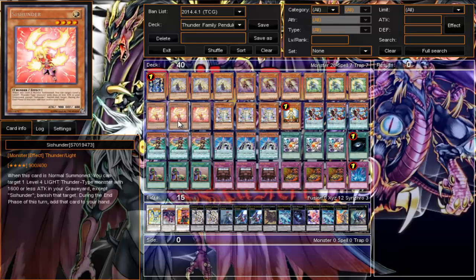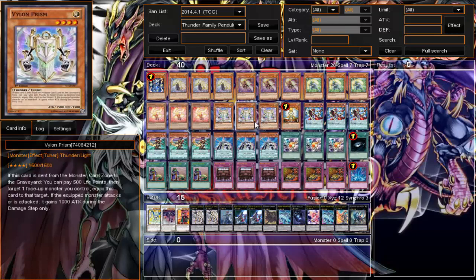We run three Sis Hunder. I really don't recommend running three Sis Hunder if you're running a regular Thunder Family or Hunder deck, because you have to run back row and all that extra stuff. But this deck doesn't really need it because it's always focused on pendulum. The more monsters you can get to your hand the better — if you can drop an additional Sis Hunder that's another Xyz play, or you can recycle your Thunder Seahorse.